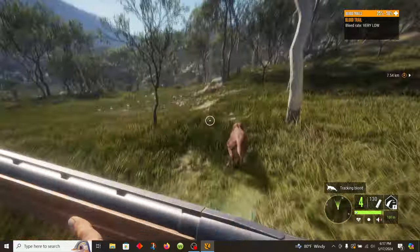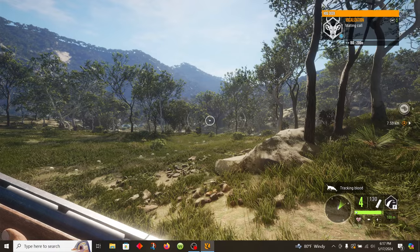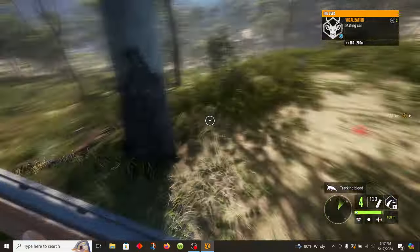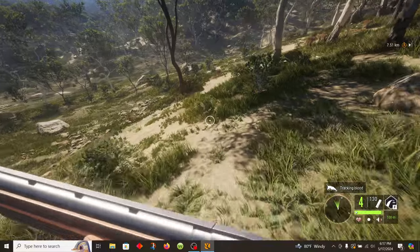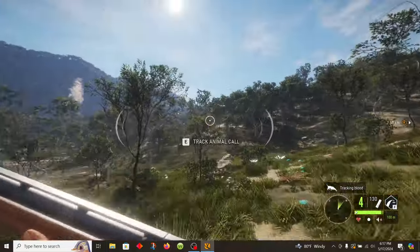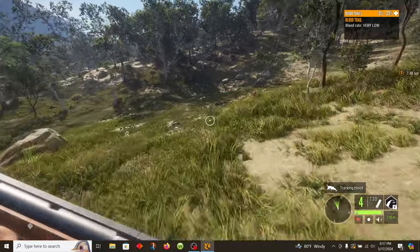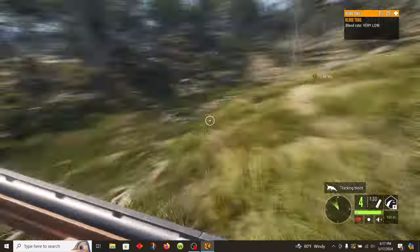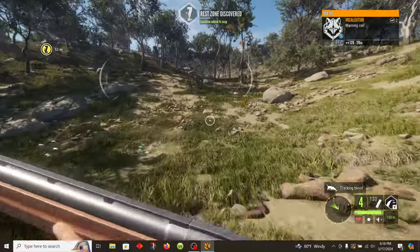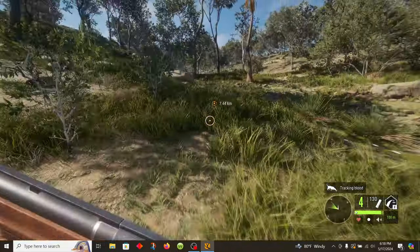Just over this hill — what is that? A hog deer. Weird. A hog deer... a red deer. There's a red deer out here too? There's everything out here, man. Foxes — I'm hearing stuff all over the place.